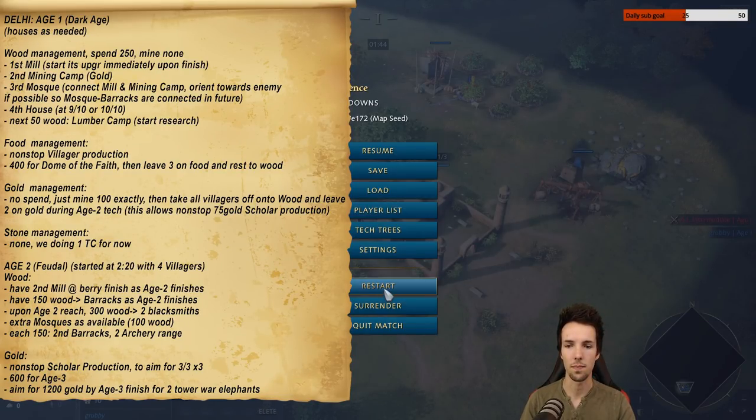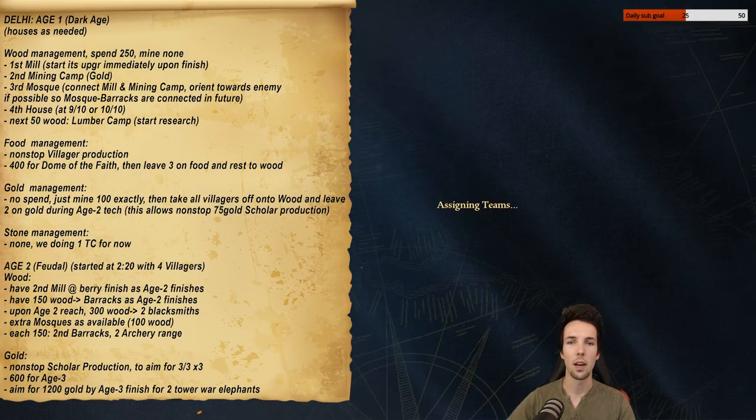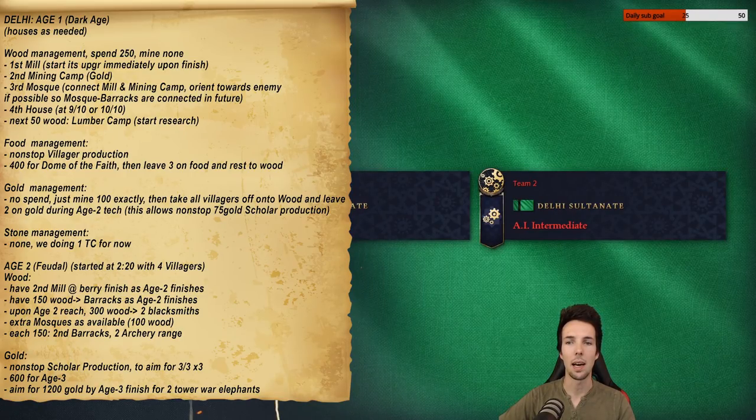Here is the build order. The first 250 lumber is going to go to the mill, the mining camp, the mosque, and a house. Then you're going to follow some villager guidance on how I mine with them. Your food management is going to be non-stop villager production, and then we're going to rush for Age 2 with 400 food for the Dome of the Faith.